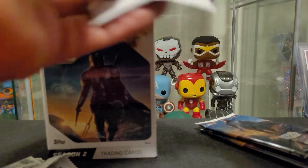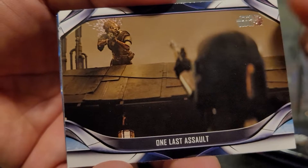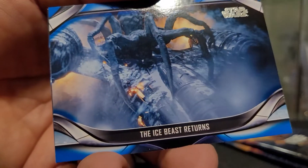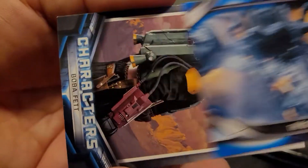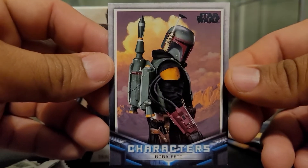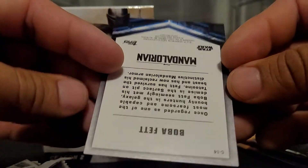We got a blue The Ice Beast Returns. Man, that's awesome — that looks awesome. Boba Fett! Man, that looks cool. I really like these character cards, they're awesome. Especially now that I got that Mandalorian numbered card. If I can get a Boba Fett numbered parallel one as well, that would be awesome. That's a cool card though.